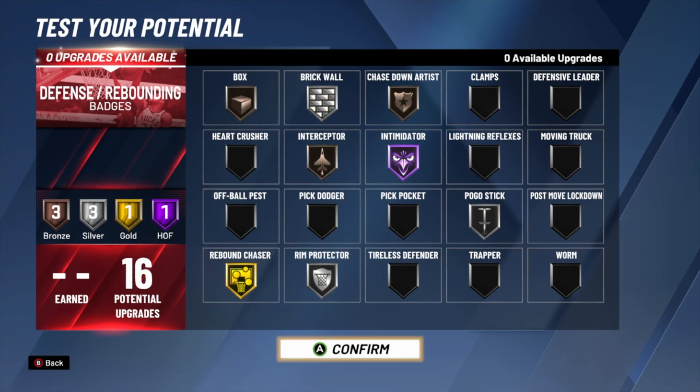For the defensive rebound badges — I put on Hall of Fame rebound chaser and Hall of Fame intimidator. Those are the two most important badges for this build. Rebound chaser is how you get rebounds; intimidator gives you the best shot contest possible. The shot contest can be inconsistent on this build because you're undersized, so Hall of Fame intimidator helps there. You don't necessarily need Hall of Fame rebound chaser, but at least bronze or silver. Then I put pogo stick and brick wall at silver. Brick wall sets the best screens possible and drains people's energy — it's one of the most overpowered badges in the game.